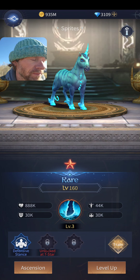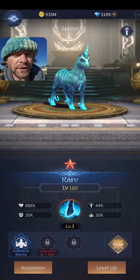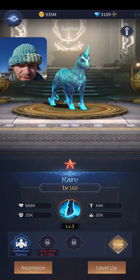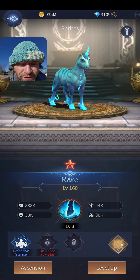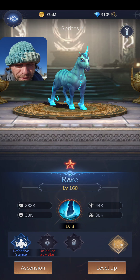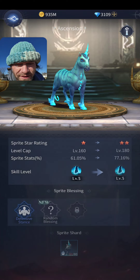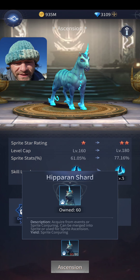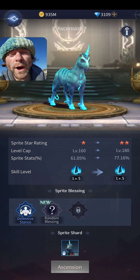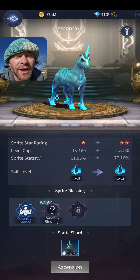Right now block numbers are kind of low, so getting percent block isn't as important as getting flat block numbers. Looking down at abilities, this one has Defensive Stance, and the next ability unlocks at seven stars. I'm really close — I have 60 out of 80 ascension materials needed to upgrade.